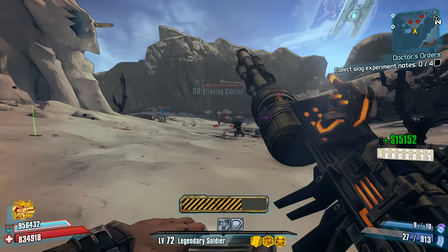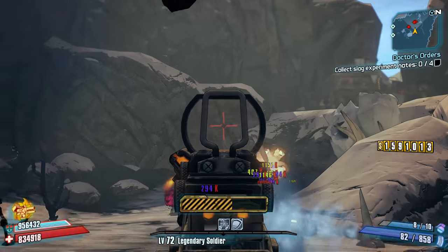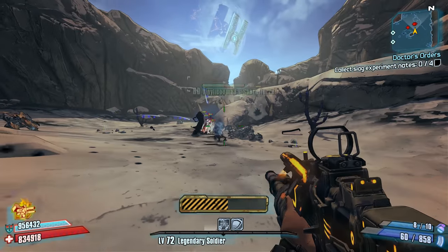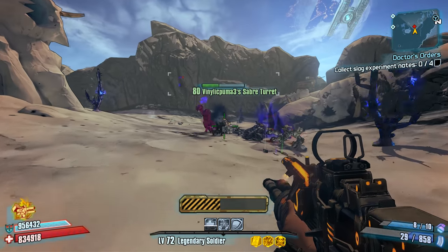The Leadstorm doesn't deal splash damage nor heal the player, so if you're planning on using this assault rifle, that is definitely something to be aware of. If you want the Leadstorm, your best bet is to acquire it from the Seraph vendor in the Hammerlock's Big Game Hunt DLC. Alternatively, you can also farm for one from Voracidous.